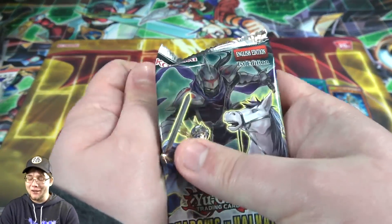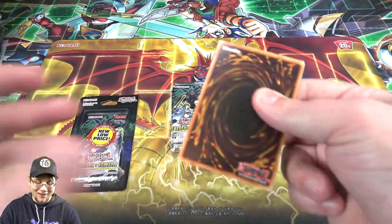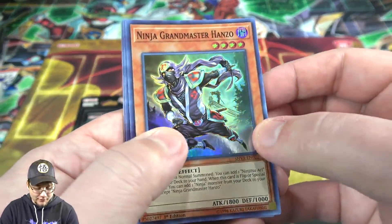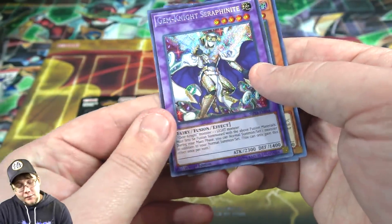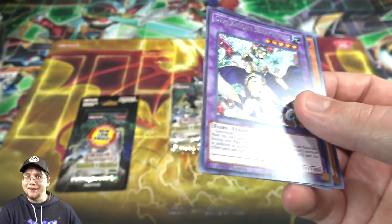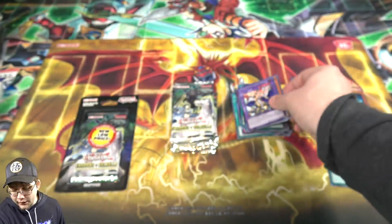I was kind of bummed out by that. I was hoping the new support would really help them out. They were good around Order of Chaos, and that was about it — we saw Hanzo a lot then. And speak of the devil, there's Hanzo again. Another Goddess, Omega Summon, and Valkyrie. And then we have Gemini Serafinite — another good card from this set. I don't think it's pricey because of the different bans we've seen on Gemini cards, but it's always a good one to save for later.